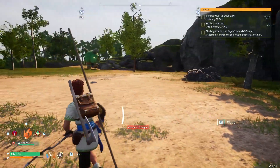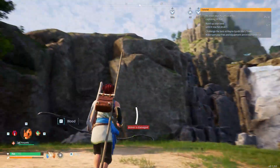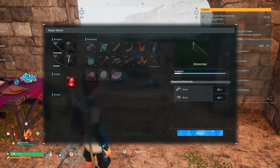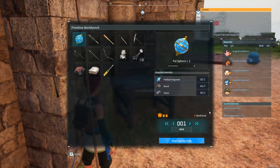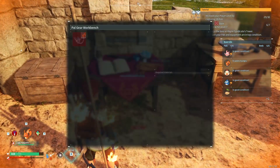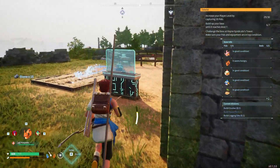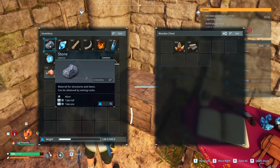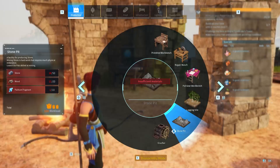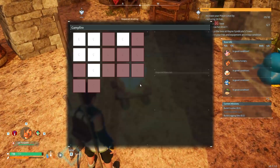This is actually a good place to build — there's stone, ore, wood, and pallium everywhere. Back to my base — everything is broken so let me repair. Let me place some pal spheres to be made. Nobody is making them for me. How many spheres do I have? 15 — I was expecting more. Nothing in the chest.